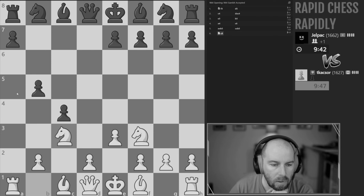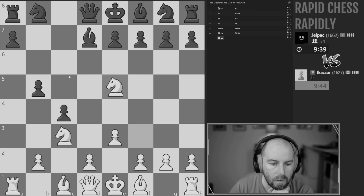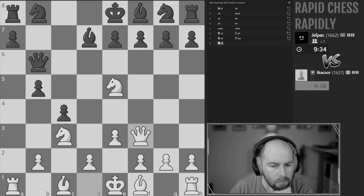Now we can threaten this pawn. If they push, we have queen a4 check, for example, and we're able to essentially win the pawn. Now we bring the queen out — we're threatening the rook.